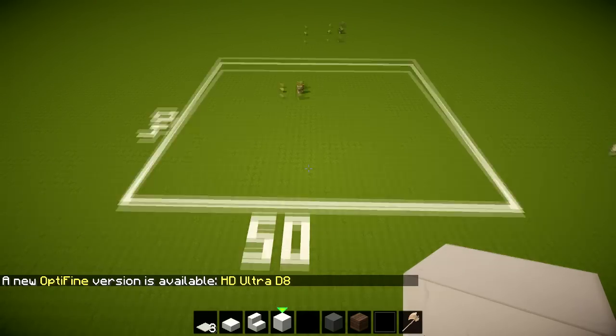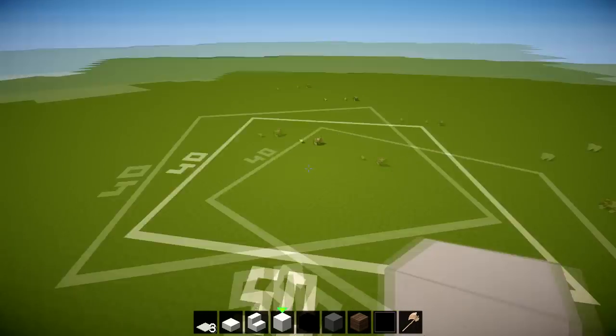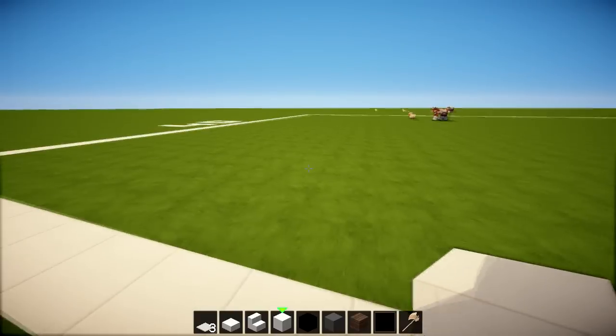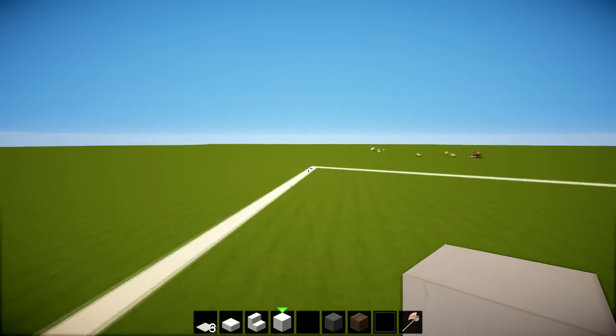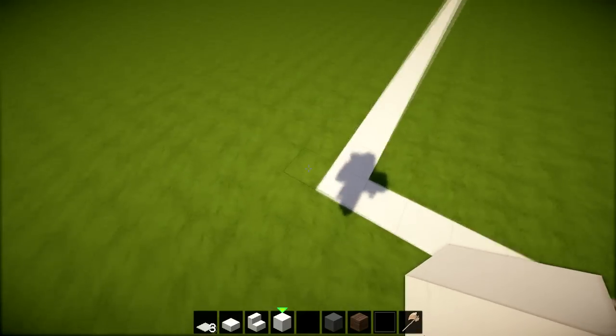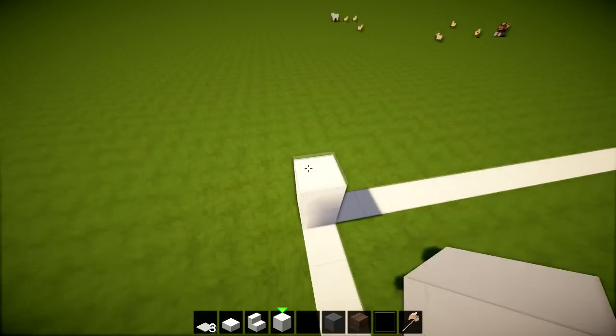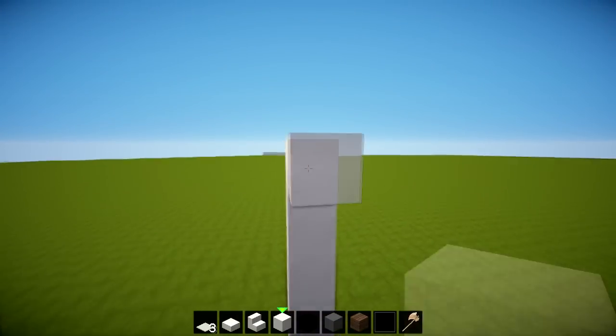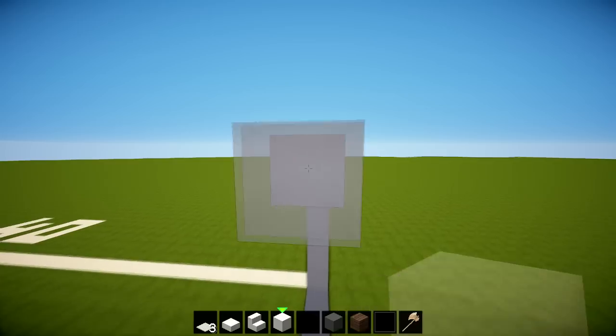This big Minecraft house will fit in a 50 by 40 radius. Make sure you do an outline of 50 and 40 so you know where to work. We're going to start in the corner on the 40 strip, go up by seven, and then bring this all the way along 50.